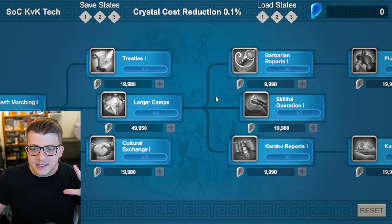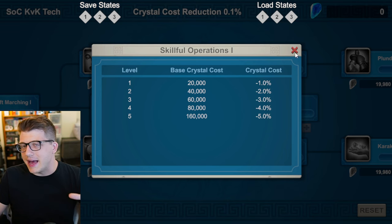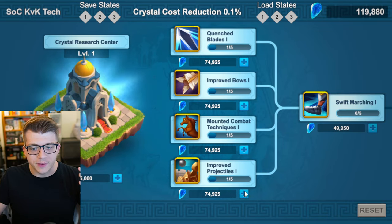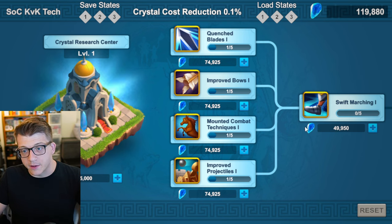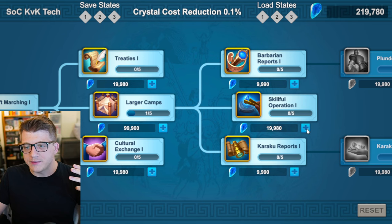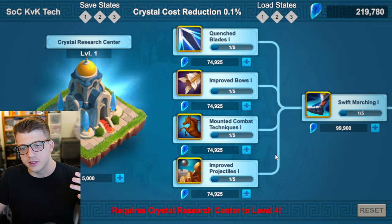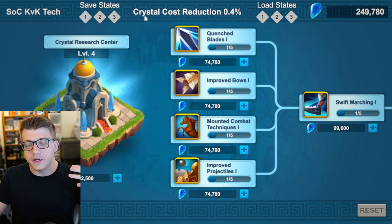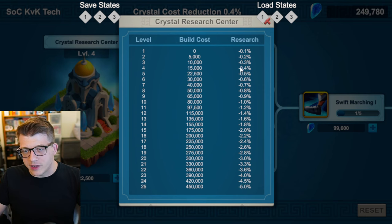The first goal should be getting Skillful Operation maxed out, as this will make every future Crystal tech you research a little bit cheaper. To do that, get one point in all the different troop attacks — this is your war tech, basically straight-up attack. Then put one point into Swift Marching and one point into Larger Camps. You'll need the Crystal Research Center to level four, so upgrade it to level four. Once done, you can upgrade Skillful Operation up to level two.